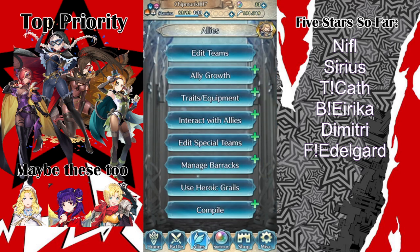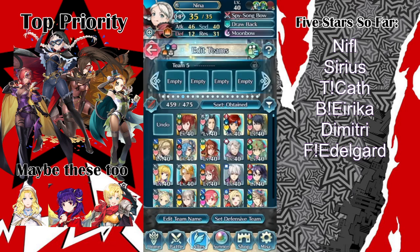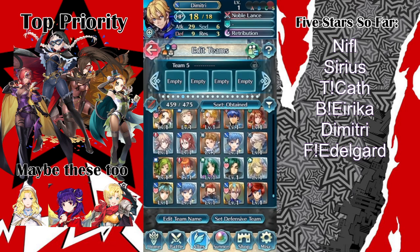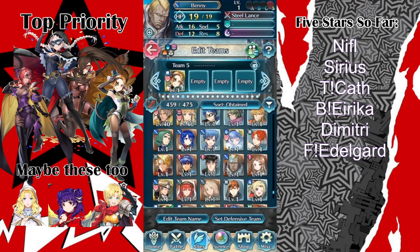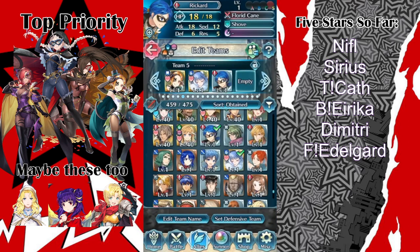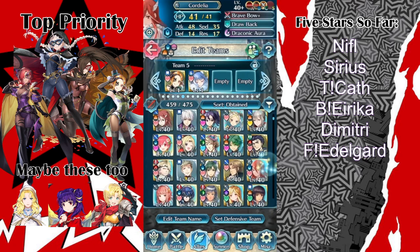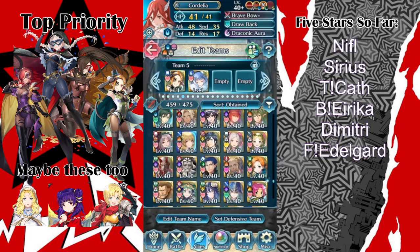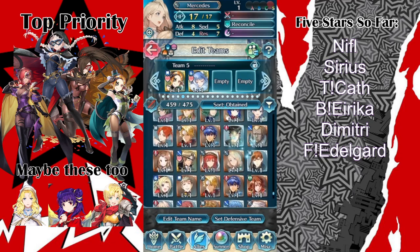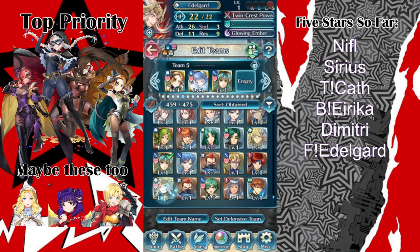Oh my gosh. I was doing the resonant battles. That was a pretty good summon session. Here's Cath — we got a Niffle. I got Rickard as well. I got Sirius, but that's whatever. I got Brave Erica, a Dimitri, a Fallen Edelgard, and Karen. Awesome — very, very good summon session. I am very happy.